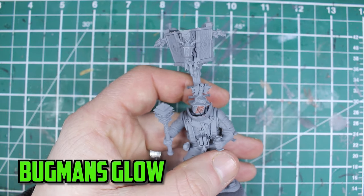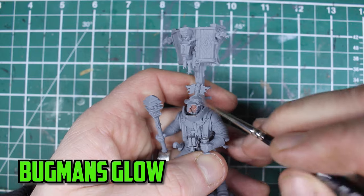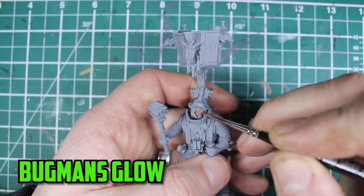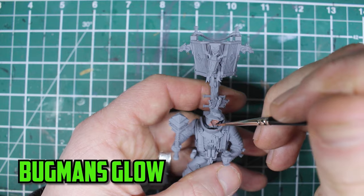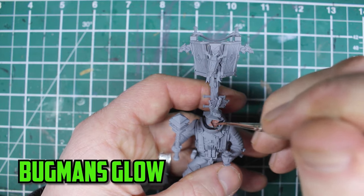I completely overlooked that there's a Fusil Major on his back, and this makes this model a hero model. So no big units of ogres for this army. I start small on the big guy and use Bugman's Glow on his face and neck.